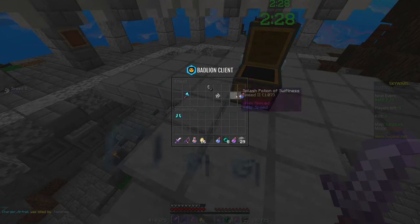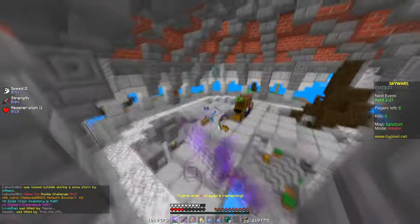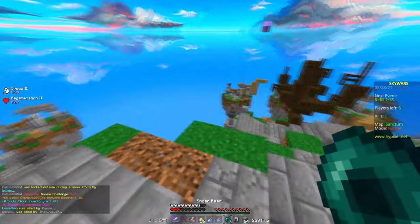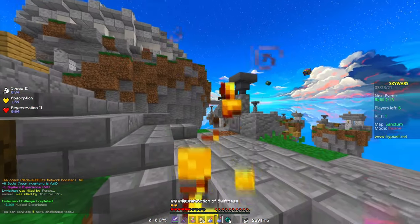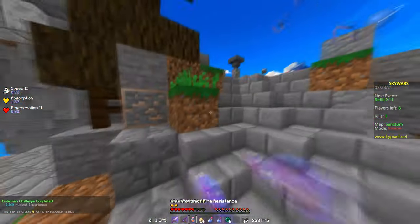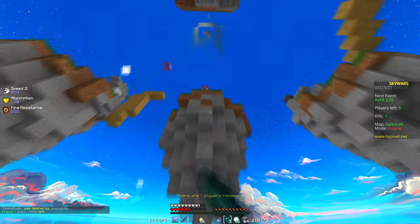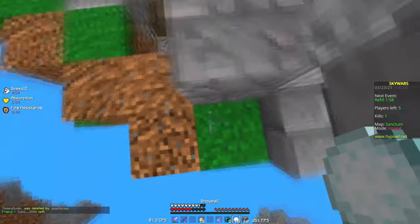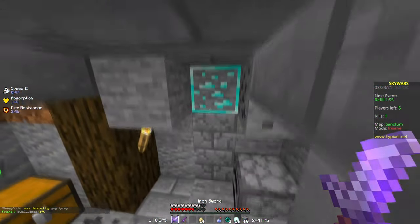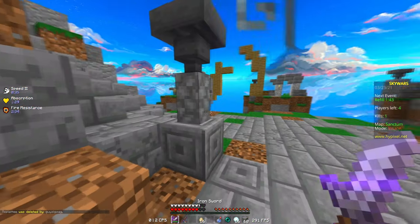Good game. I'm going to go — oh crap, I'm gonna die here probably. If I didn't have pearls there I would probably die. I'm just gonna drink this fire res. I think oh crap — oh no — yep, there we go! That's a pretty nice clutch. I'm just gonna pearl in there — not smart, and I could possibly die.